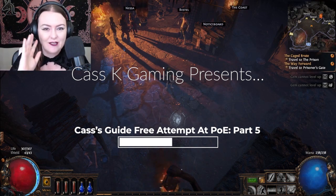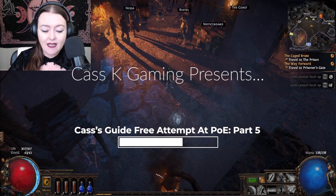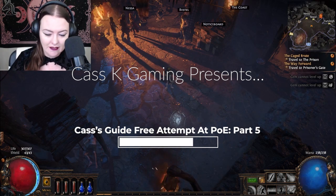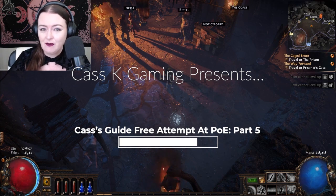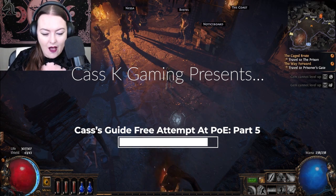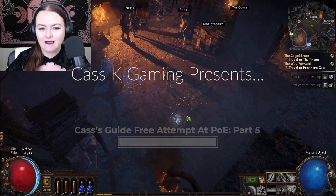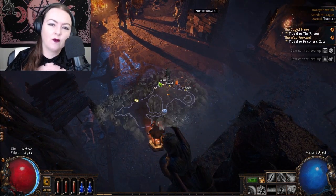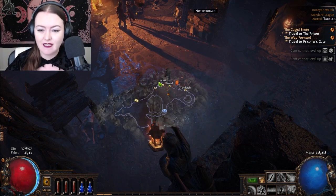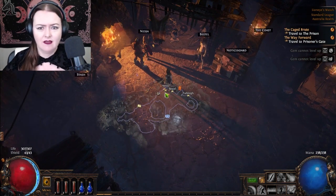Feel free to throw tips in there. So far the best hints I've gotten are to enable health bars, enable showing items on the ground, and rebind my mouse key to move only, which I can't figure out how to do but I will eventually. Tab for the map, which is amazing - you can just run around and it's there. Loving that so much.